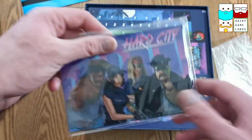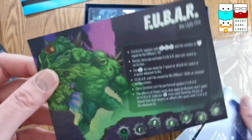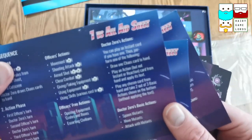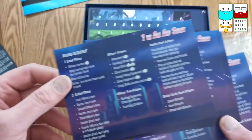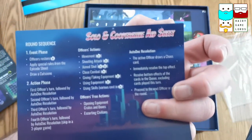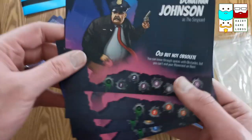Then we have the player sheets. One-versus-all aid sheet — these are just helpful reference sheets. One has solo and co-op. So there is one-versus-all, there's co-op, or there's solo games on this. Here are some of the different characters that you can play.